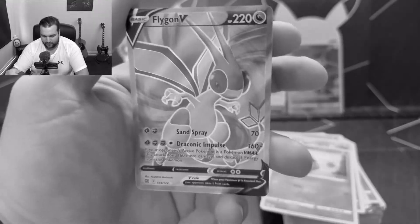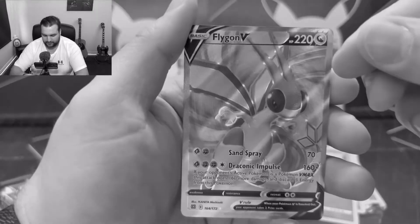Exeggutor is a reverse holo. That's a goodie. That is a good one.